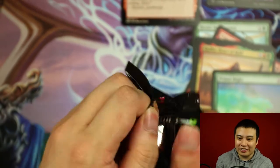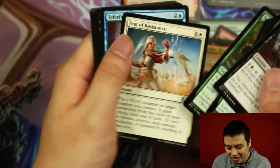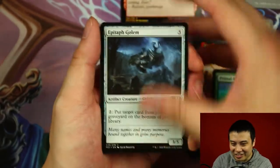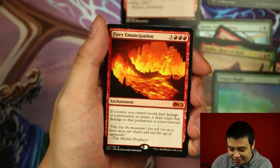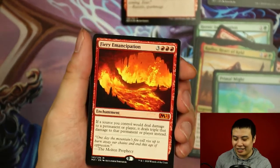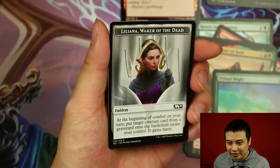Not going to lie — all our major hits have been on the left hand side of the box, and I don't know why. I just know where I'm going to be getting my booster packs from if I were to draft. Cultivate, and Fiery Emancipation — two mythic rares on the left hand side. That is so weird.